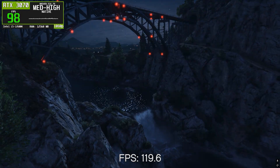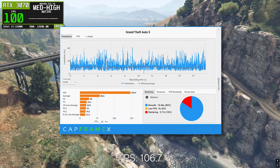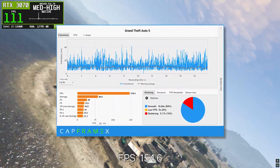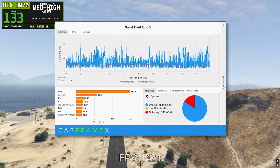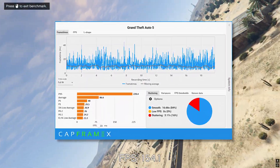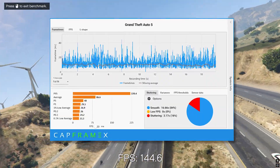Now let's look at NVIDIA driver 531.79, and this is where things get interesting. This older driver delivers the highest performance in this comparison, with an average FPS of around 86.6. The 1% low improves significantly to about 29.5 FPS, and the 0.1% low rises to roughly 23.3 FPS, which is a massive improvement over the newer drivers. While the frame-time graph still shows spikes, they are more evenly distributed, and the game feels far more consistent overall.